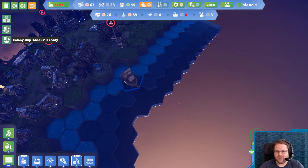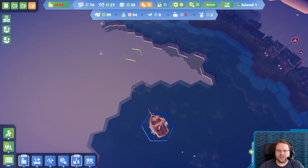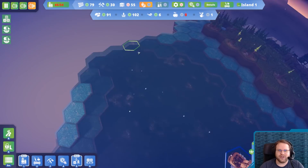Colony ship Abacus is ready. Do I control it? Oh, I do control it! This colony ship doesn't seem to cost any resources, so I'm going to use it to fill out the map currently. I really like that — this is cool. This is cool.